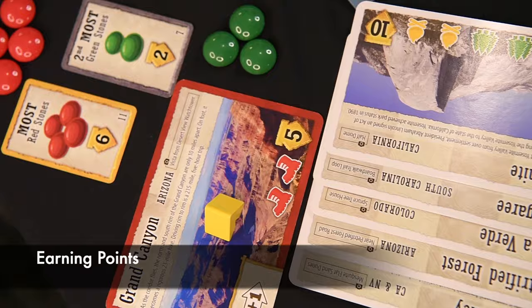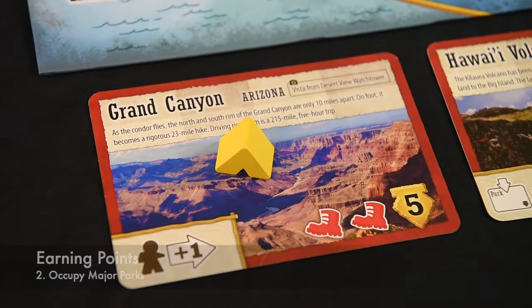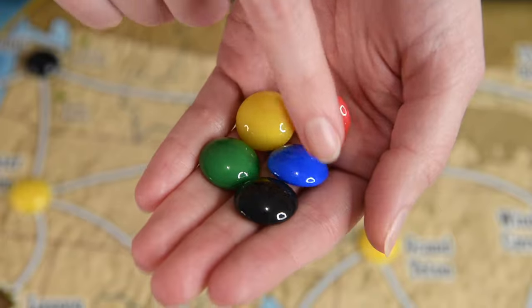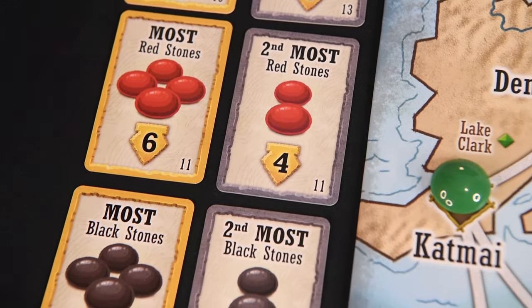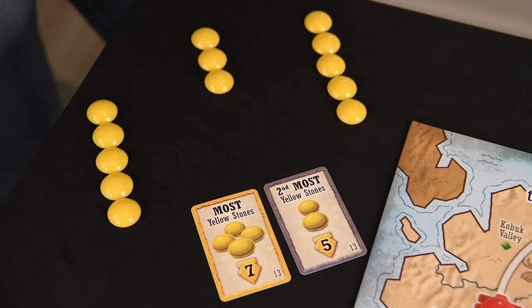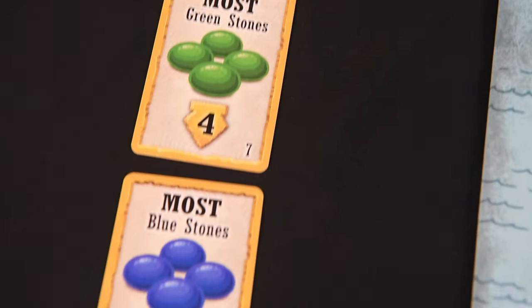There are three ways to earn points. One, claim park cards — each one has a point value. Two, occupy major parks — they're worth five points each. And three, collecting stones — they're worth a point each, and whoever has the most or second most of each stone color at the end of the game claims these cards accordingly, earning additional points. If there's a tie for a stone card, nobody gets it. And in a two-player game, the second most stone cards aren't used at all.